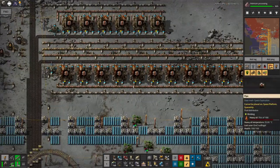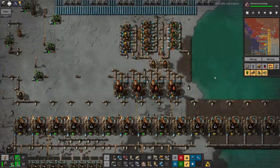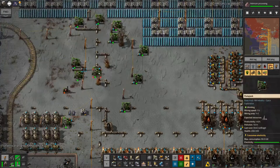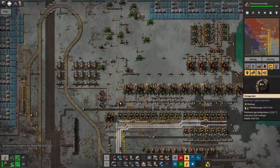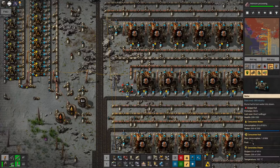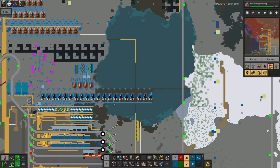I could put in a pump somewhere on this pipe, saying: if there's plenty of petroleum gas available, don't bother making it from coal — make it from oil by preference. Then if the oil runs out, we'll still make it from coal as backup. That gives me the options, so that could work quite well. So that's feedback number one — there are definitely some things to think about there.